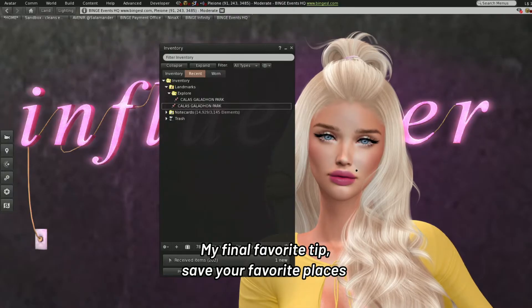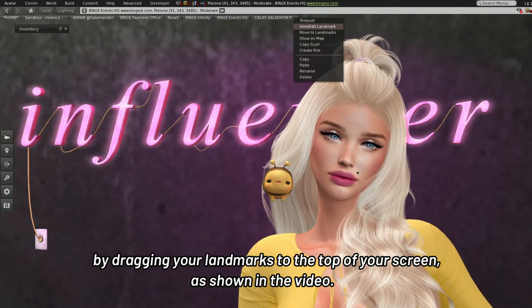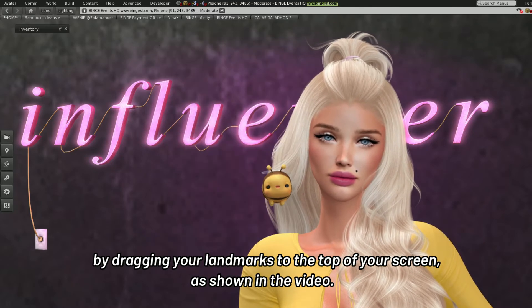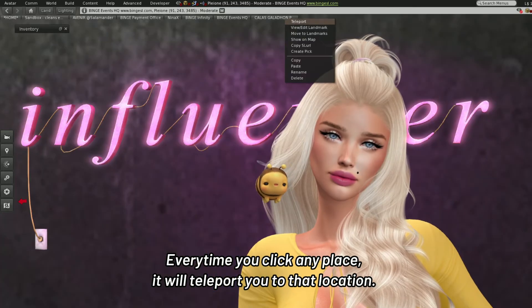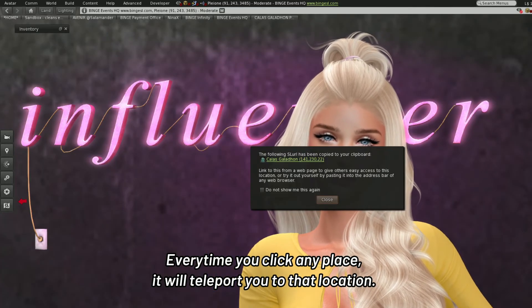My final favorite tip: save your favorite places by dragging your landmarks to the top of your screen as shown in the video. Every time you click any place, it will teleport you to that location.